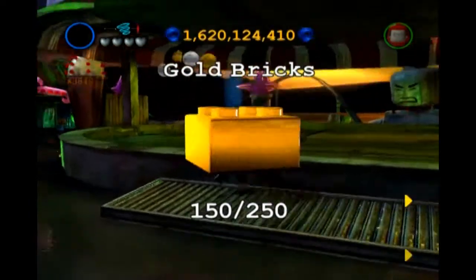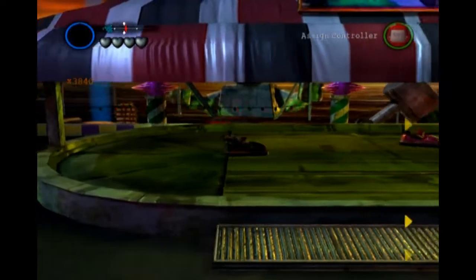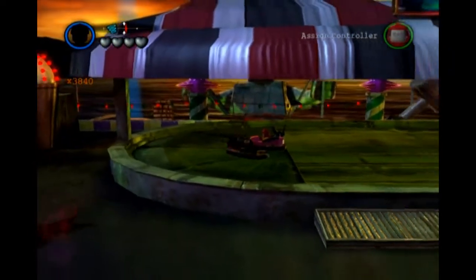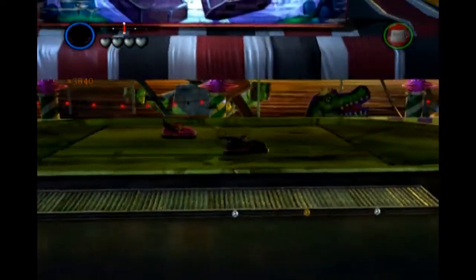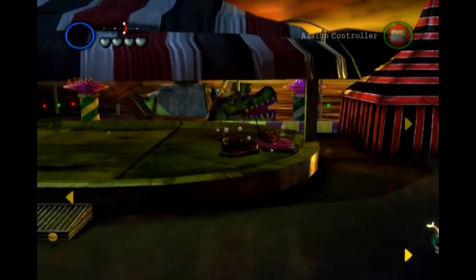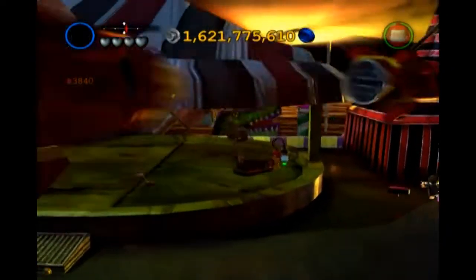Next is bumper cars. Hop in here and go. It causes that gold brick to show up once you've destroyed the other person's car.